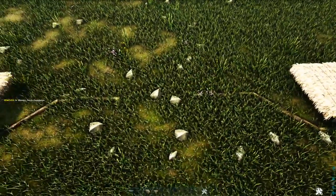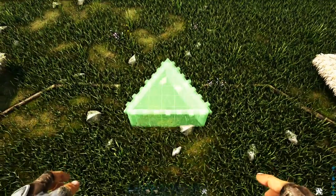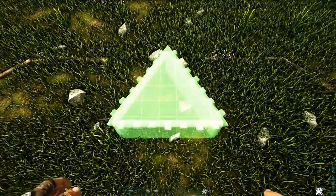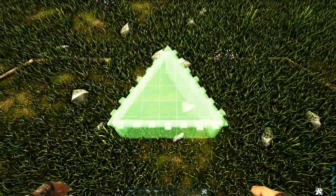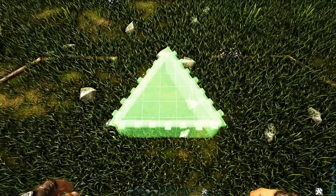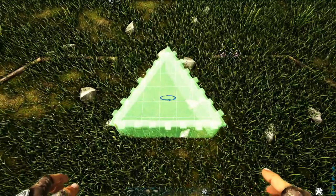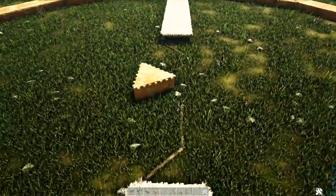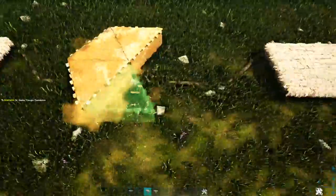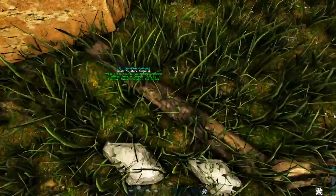This is going to act like a guide for us to line up the adobe triangle foundation. We're going to get one out and make it as centered as possible to these two wooden fence foundations, lining up the tip right in the middle of them. Place that down, and it looks pretty much centered with our foundations on the point. Go ahead and add five more attached to that, then destroy these wooden fence foundations.